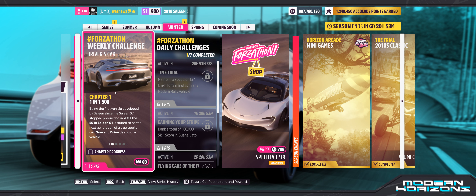Hey guys, welcome to the Series 35 Winter Weekly Forza-thon challenge. The tasks are: own and drive the 2018 Selene S1, complete two road circuit events, earn six stars at speed zones, and earn ten wreckage skills in one minute.